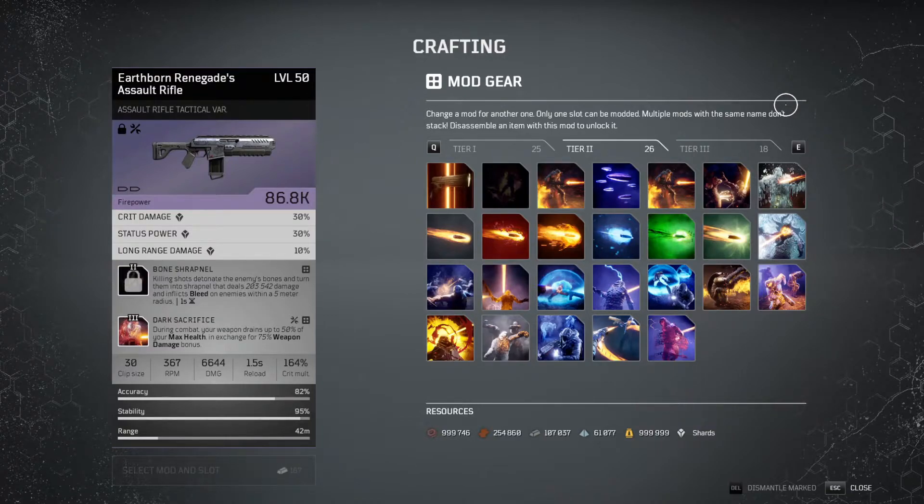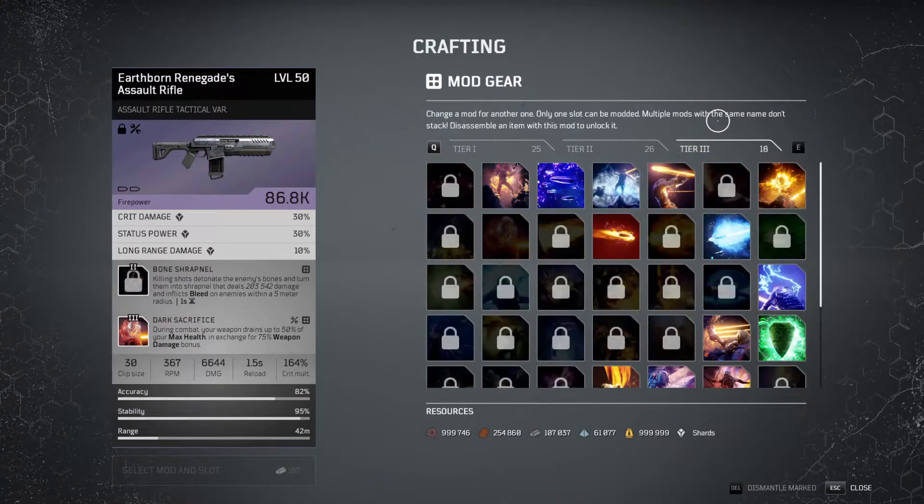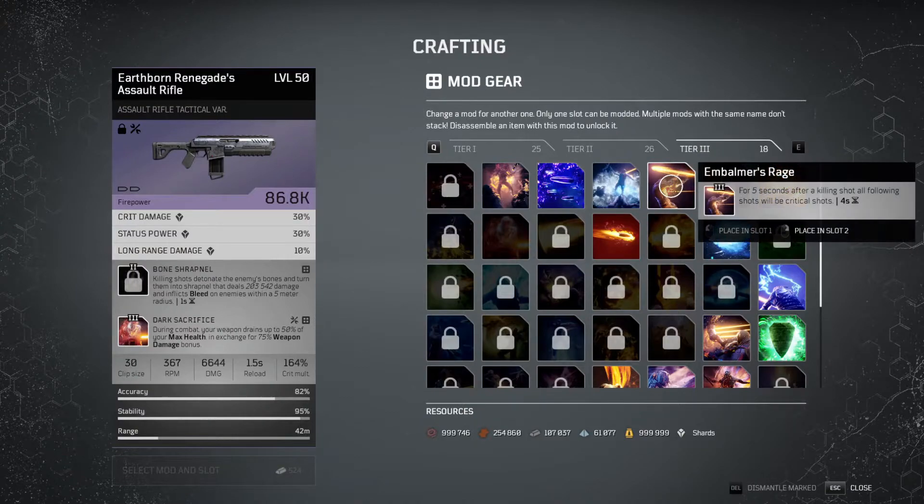There's nothing really else in the tier 2 gun mods that I could say are very handy. If we move on to tier 3s though, I don't have that many unlocked, but I know I've got some of my favorites. For example, Impala's Rage is really good — for 5 seconds after a killing shot, all following shots will be critical shots. This maximizes the damage your build is able to do on single target damage because you're constantly benefiting from your critical hit multiplier, which I feel is extremely strong.